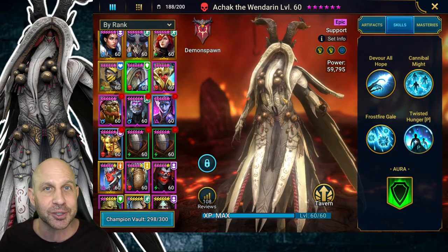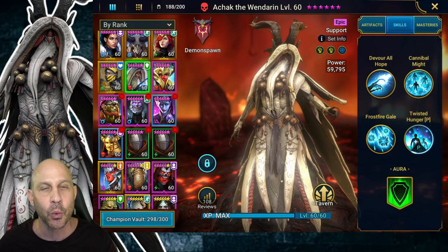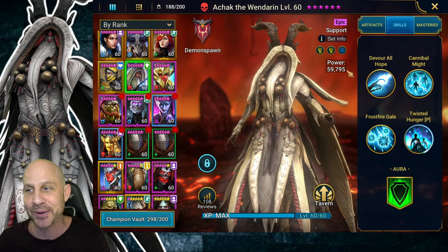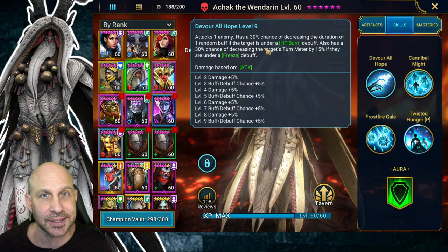What can we do with this champion in the Doom Tower? Right now I'm gonna show you go through Dragon like it's nothing — I don't even think the Dragon waves get to take a turn. We're gonna do Spider 20 and Spider 19 with ease with this champion. The A1 attacks one enemy and has a 50% chance to decrease the duration of one random buff if the target is under an HP burn.